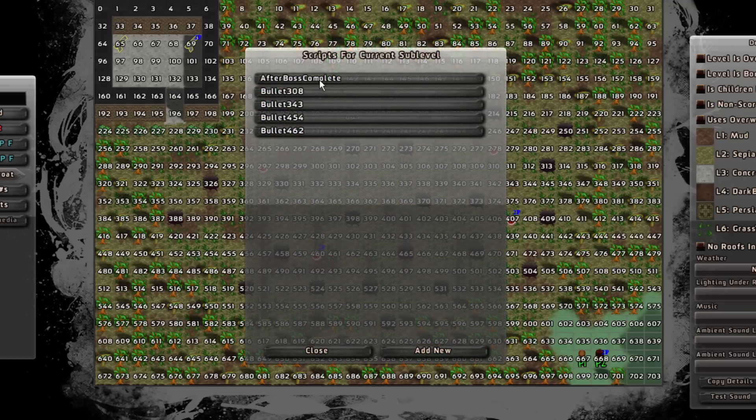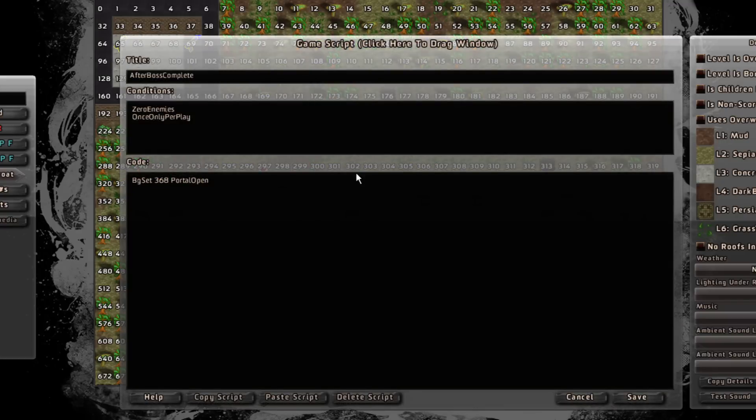I'm scripting to make the portal appear — that's something a little more complicated that you really only need when you're doing a boss fight or something else really special like this. This doesn't follow the normal rules of most levels. So the portal is coming on tile 368, but we don't have a reward yet.